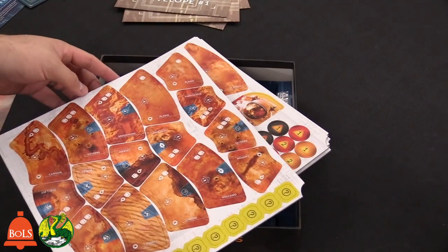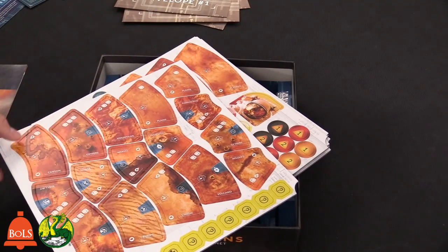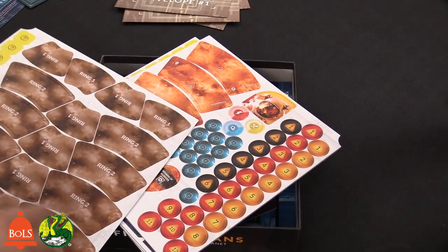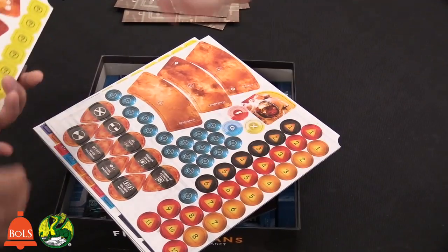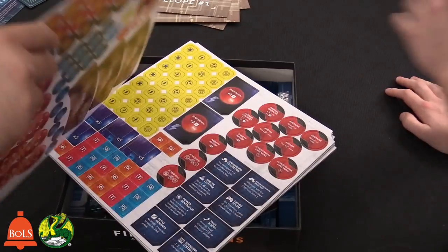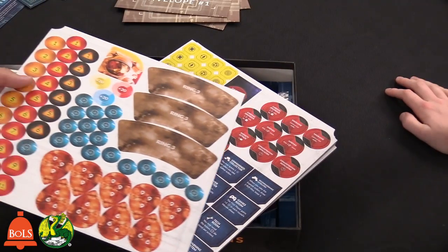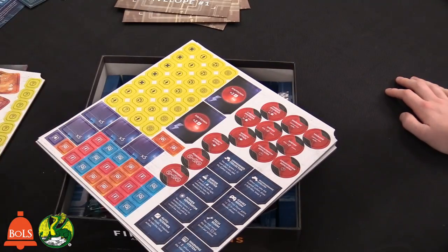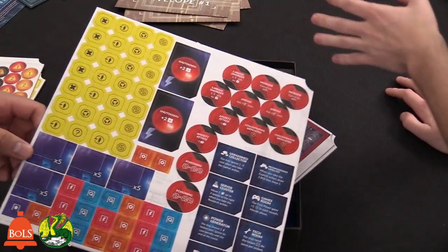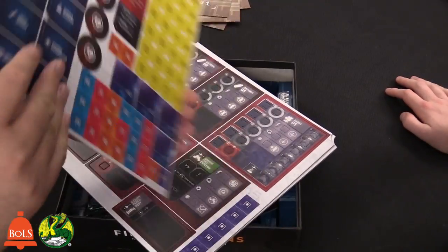These are the tiles you're going to be punching out and they'll create the board around the base. There's ring one and ring two — it's going to be flipped over and then you'll flip it over as you go, so you're building a map every time. Not only are you building a map every time, the app is also randomizing everything — there's a lot of replay value.